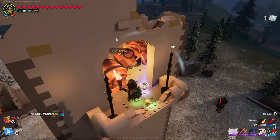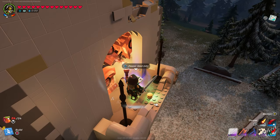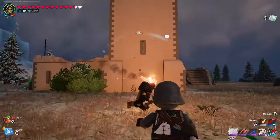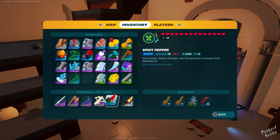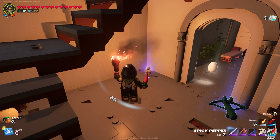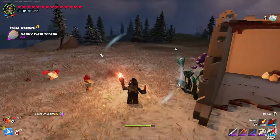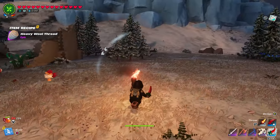Another option that you have is to just go out there and find it. Heavy wool can be found in the snow biome and according to the internet you should be able to retrieve this from the brown sheep that are walking there. They're mostly on top of the mountains, although I've tried petting and killing some of them but the heavy wool never dropped. If you go inside of an ice cave there's a very high chance that one of the chests in there is going to contain heavy wool.